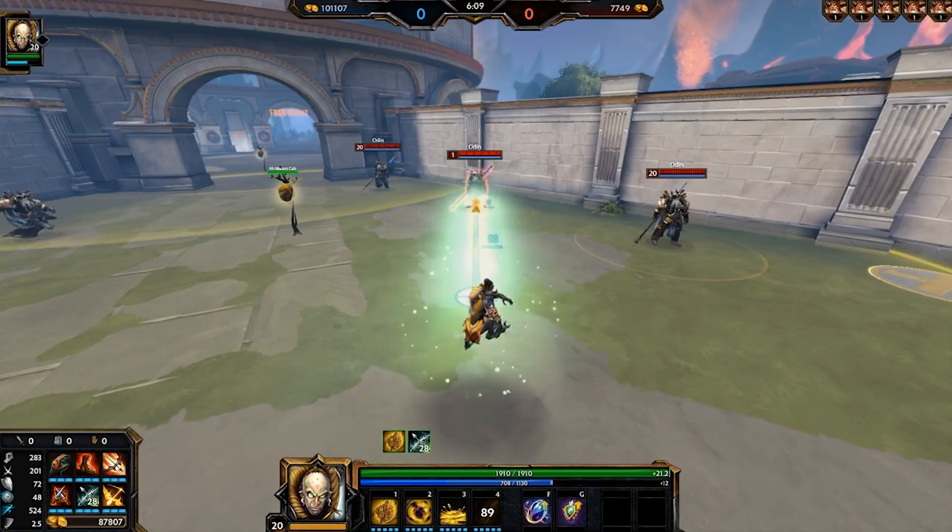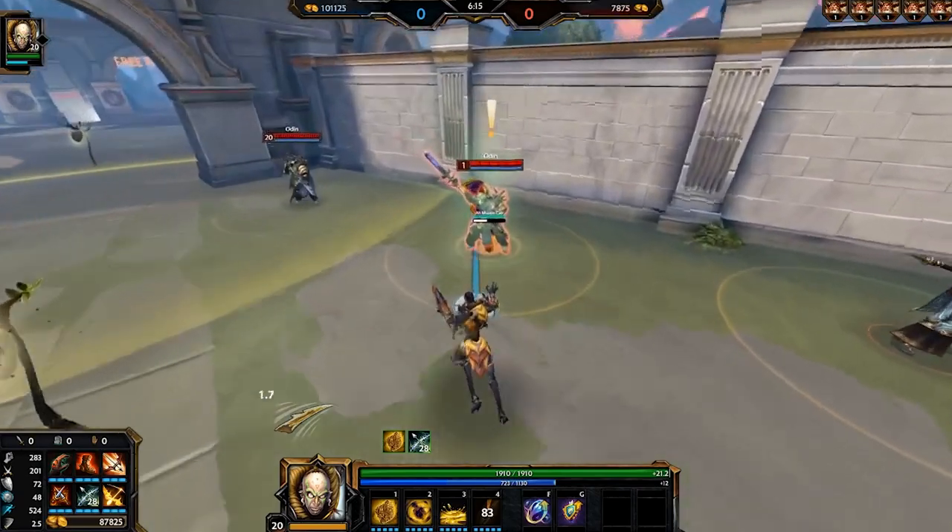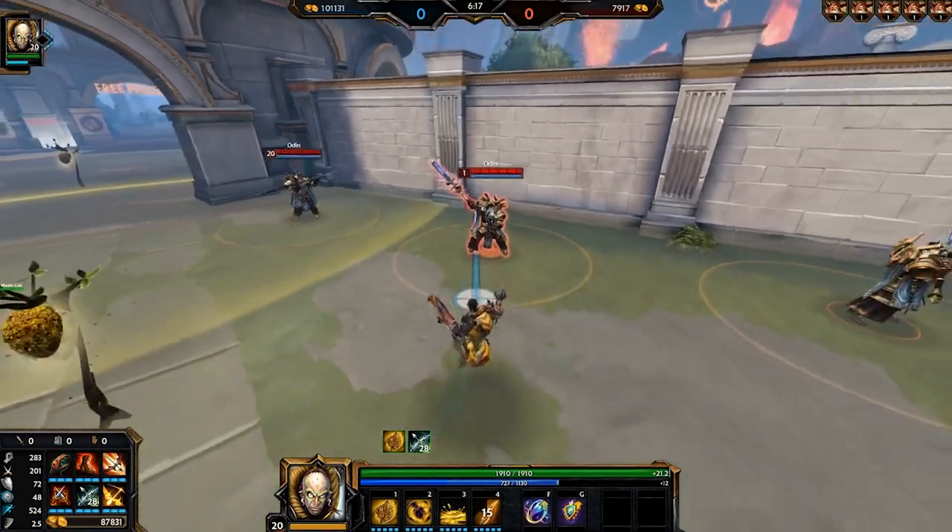For Amuzan Cobb's ultimate ability, we have a very narrow line attack called Stinger. This Stinger is going to launch forth and attach itself to the first enemy god hit. The enemy god that is hit is going to be crippled for three seconds. When the target that you are stinging dies, or after three seconds, this Stinger is going to land on the ground where it is retrievable for four seconds. If you retrieve the Stinger, this ultimate receives 80% cooldown reduction.